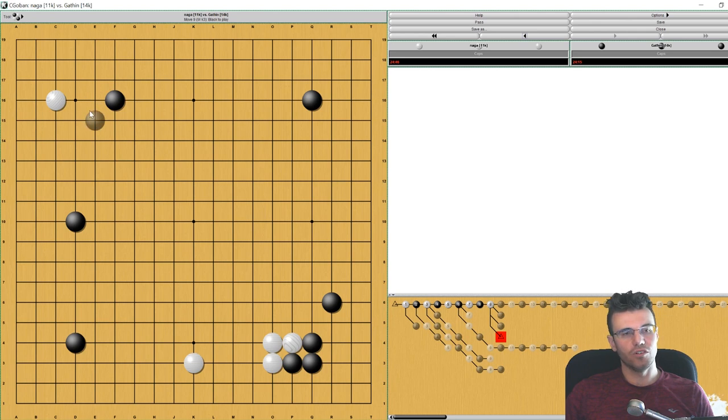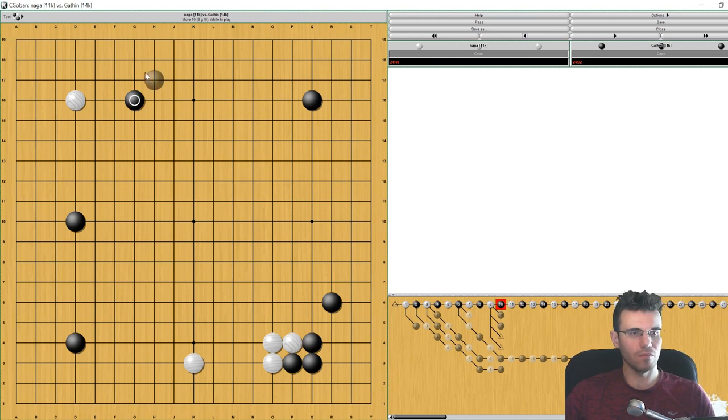White plays here. This is actually a joseki on the four-three point — white plays here and black comes down, this is a pretty normal joseki. White's a little bit more crammed into the corner, so black has a little bit less play in there, and black is actually happier to take the outside in this case. None of these things are true anymore here, so I think white is actually better off just building this way and letting your stone float out — not touching it is fine.